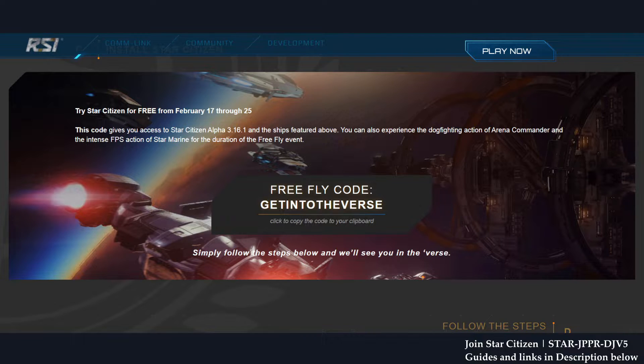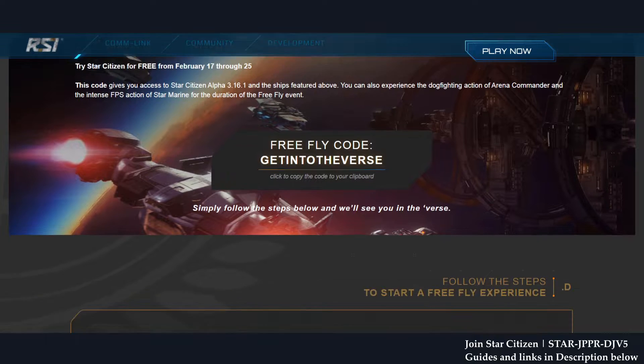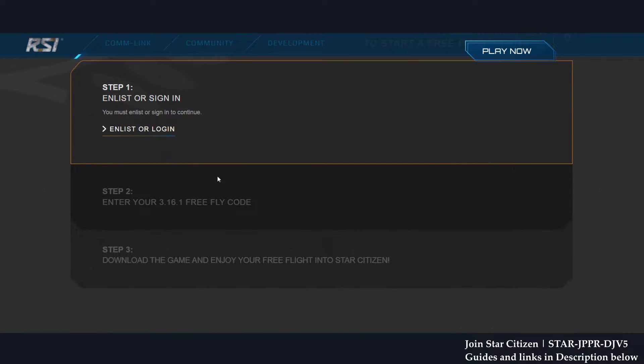Please use a referral code. If you want to use your friend's, that's totally fine, as long as you use a referral code. But if you use my referral code, I thank you a lot. Using a referral code gives you some free goodies when you pledge for a discounted starter pack or at least $40 or more.